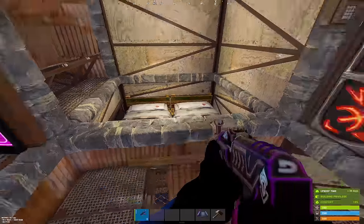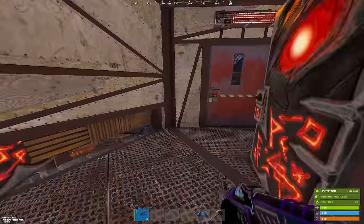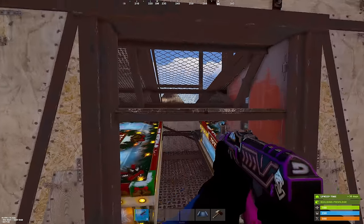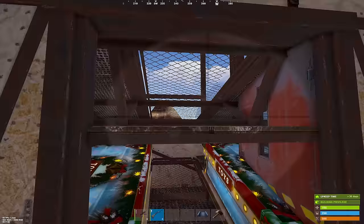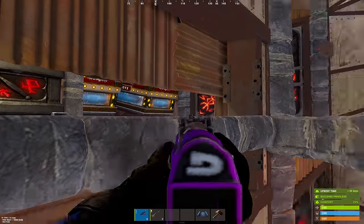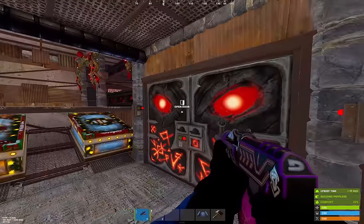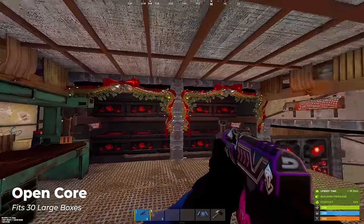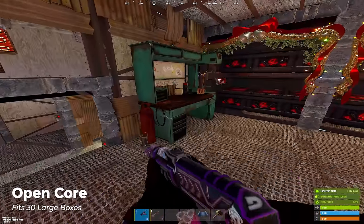Here we can fit a few more beds, and we have ramp peaks looking below. On the sides, we have peaks into our compound, and behind this door, we have two large boxes and an angle towards a potential raid base. Headed up the chute, we have an ankle biter peek into our open core, and the entrance to our main loot. On each side, we have two bedrooms, some boxes, and our open core. Here we can fit 30 large boxes and our tier 3 workbench.